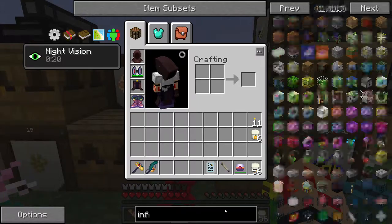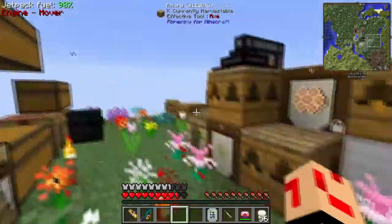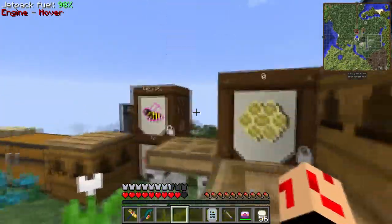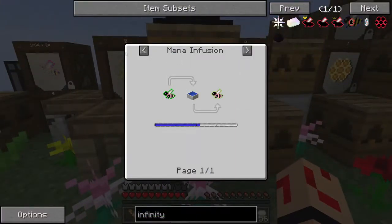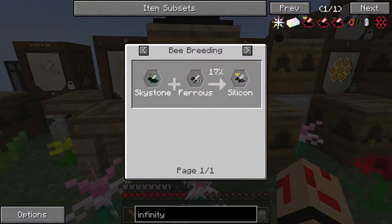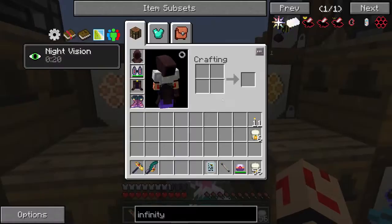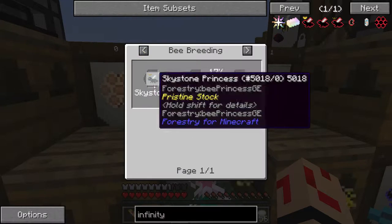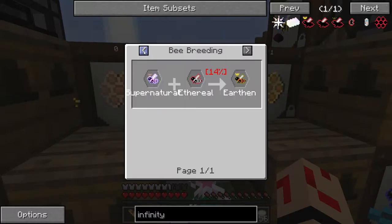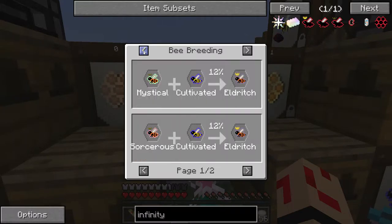Let's look at how far we've made. If we type in Infinity Bee, the progress we have made — first of all, I have an energetic bee over here producing energetic combs. Next, we need the Silicon Bee. We haven't quite got that, but we have got the Ferris Bee which produces Iron Nuggets, which is not really worth it. On the other branch down Silicon is Skystone, which we haven't made much progress into. We are currently working on the Eldritch Bee.